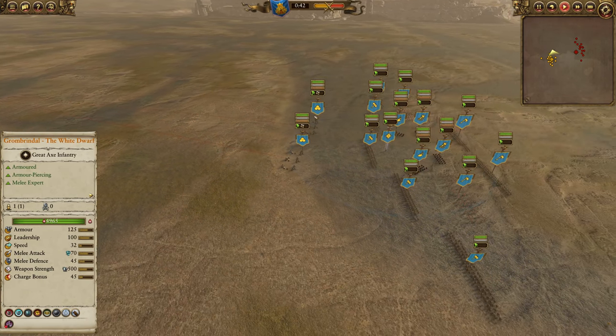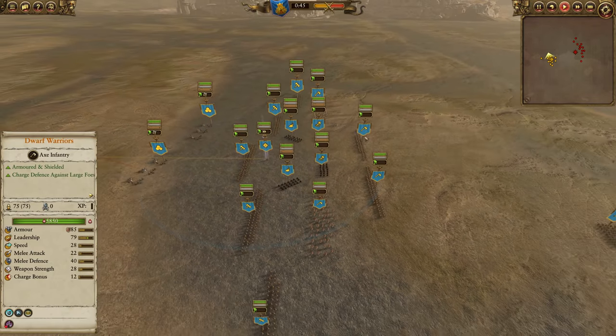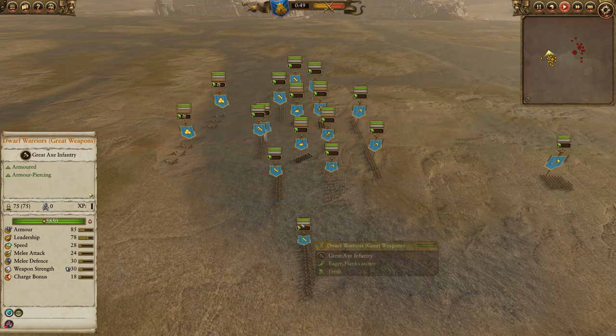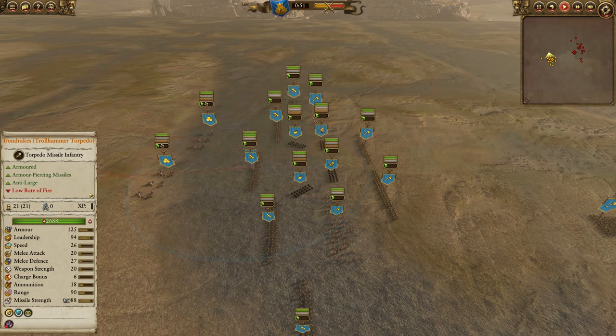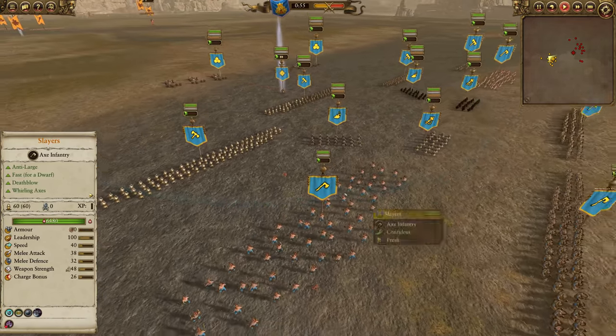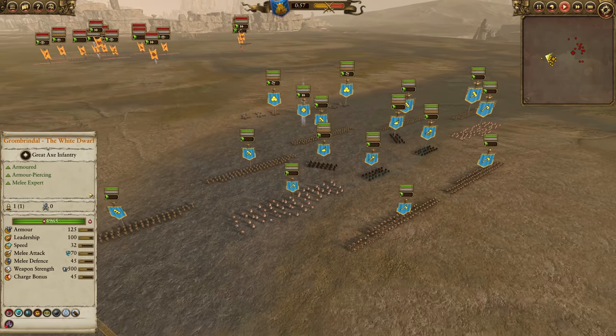Waze here has got the two cannons, a whole mess of Dwarf Warriors — three Dwarf Warriors with hand weapon and shield and five great weapons — along with a couple Iron Drakes, Fire Drakes that is, a couple Trollhammer Torpedoes, and two Slayers, Grombrindle leading the way.